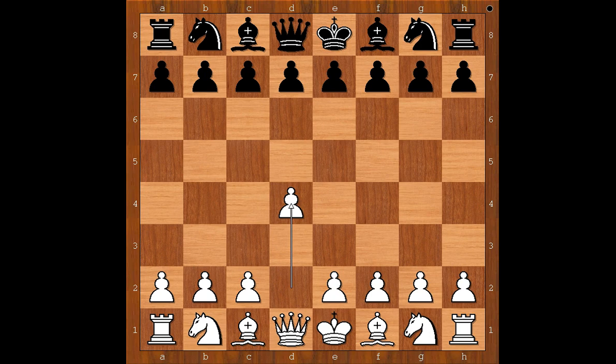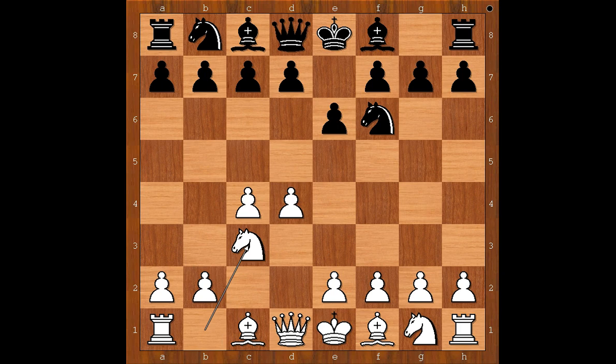Garry Kasparov had white pieces and he started with d4. Levon Aronian played knight to a6. c4, e6, knight to c3, bishop to b4 — the Nimzo-Indian Defense. Queen to c2, the classical variation.